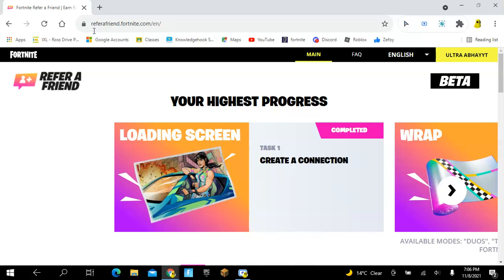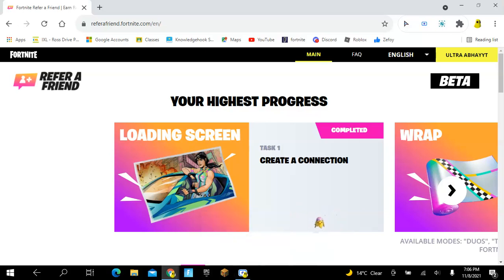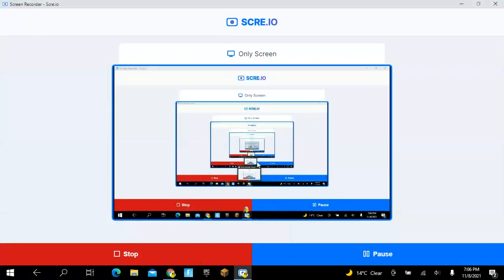You just go to referfriend.fortnite.com/en, log in, and that's it. Make sure to like and subscribe and turn on the notification bell if you guys want to see more fun videos. I hope you guys can try this out — it's okay if you can't, but if you're able to and you want it, go for it.